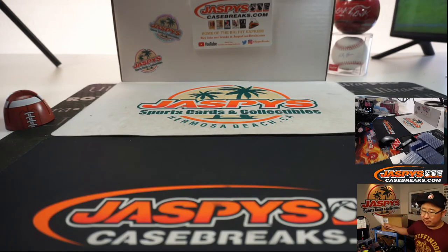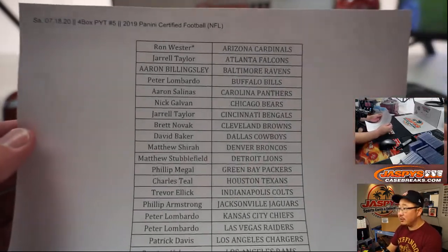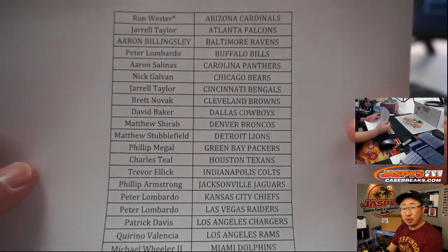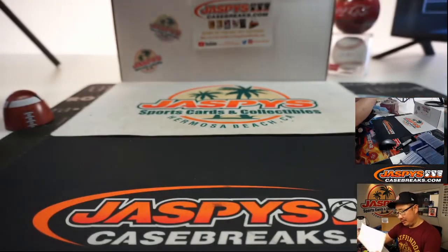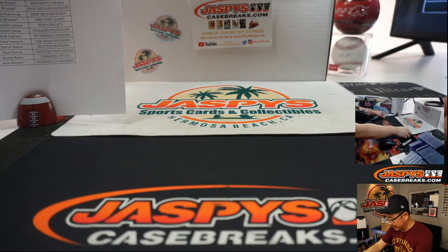We're going to do a little dice rolling here. Big thanks to all these folks for getting into the action. Ron Wester got like 4 or 5 teams all at once — quadruple or quintuple last spot in Mojo, something like that. Thanks to everybody else too for making this happen. It takes a village, as they say.